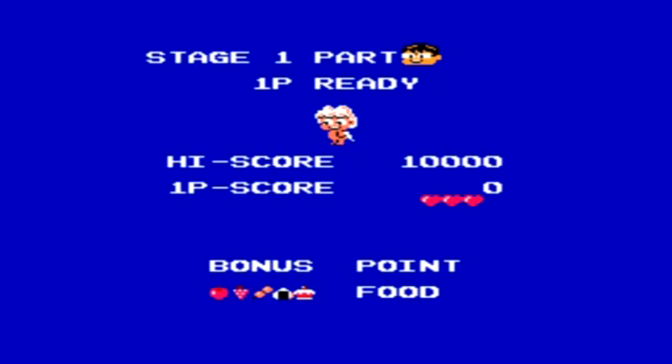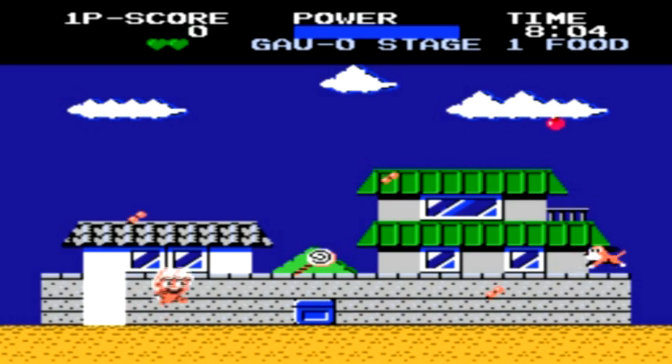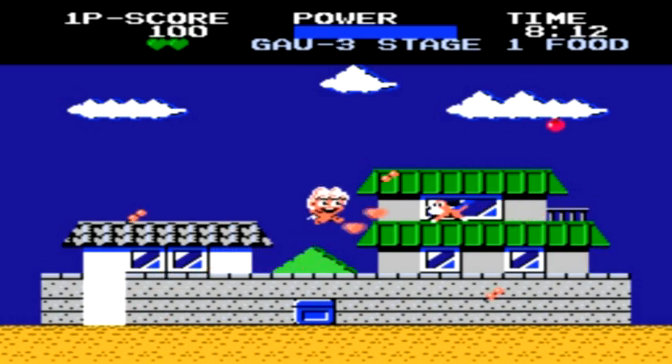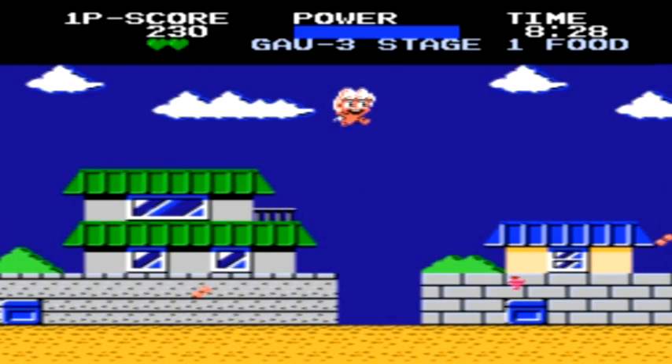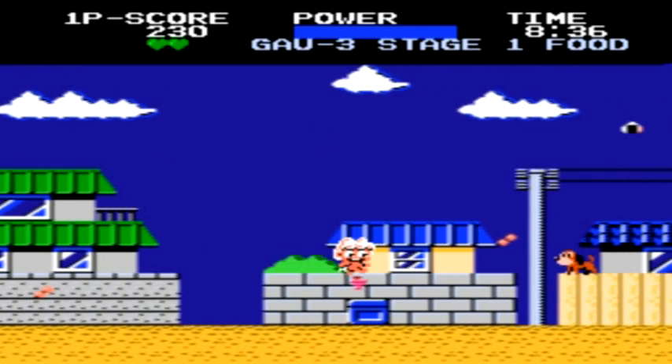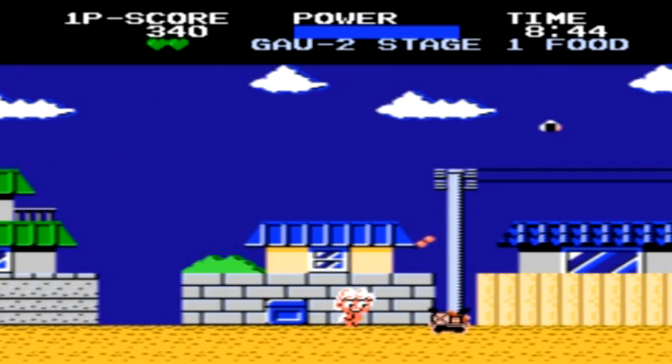Chubby Cherub, like the game Ninja Kid, is an ever-looping game, and your main goal is just to see how far you can get and how many points you can rack up. In the game there are 12 different stages, which I'll be playing through before it loops back to the first stage again.